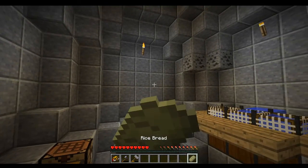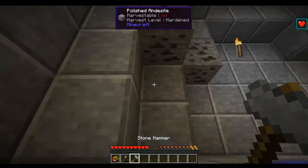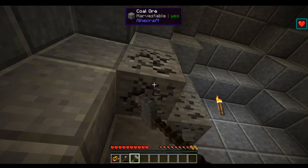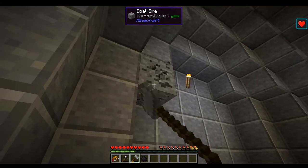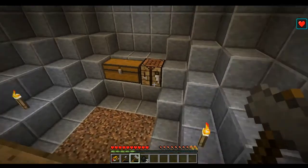Let's go ahead and give this rice bread a munch and mine out this coal with the stone hammer. We got coal and a little bit of XP - that's nice. It should help us with what we're trying to do today.